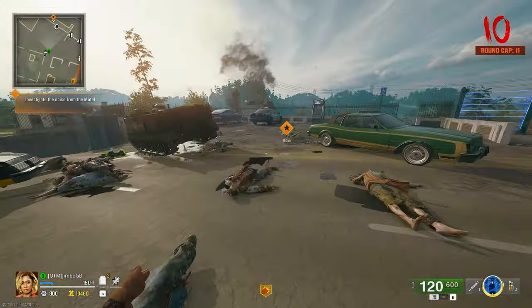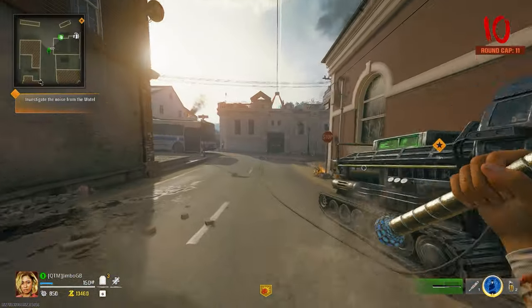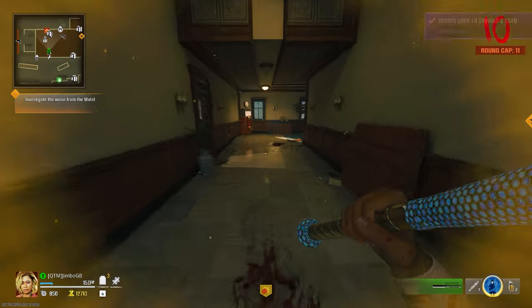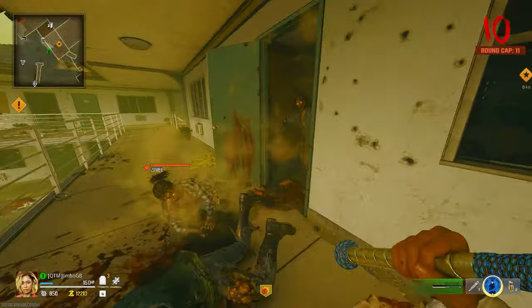The next thing we need to do is go to this checkpoint so we can start the whole process of doing the easter egg. The mangler and the abomination that spawn in on the LTG step both count as elite zombie kills, so hopefully we get a mangler because that would make this process so much easier.